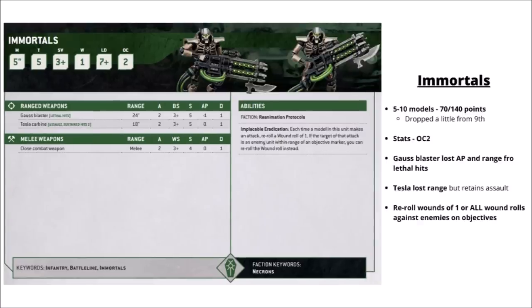The Immortals are only 14 points rather than 12 — 70 points for 5 or 140 for 10. They're Objective Control 2 and hit on 3s with a 3+ save. Both of their weapons got a little toned down — the Gauss Blaster gained lethal hits and swapped that for AP, while the Tesla still has its assault rule but is now only 18-inch range. Their rule is Implacable Eradication: re-roll wound rolls of 1 generally, or re-roll all wound rolls against enemies on objectives. That's quite solid for mid-strength Strength 5 guns. I'd be most tempted by the Gauss Blasters for the extra range and AP — more value against the field compared to the more niche anti-horde Tesla.